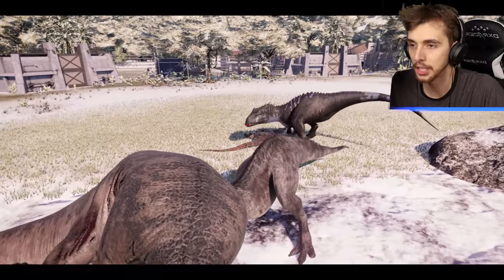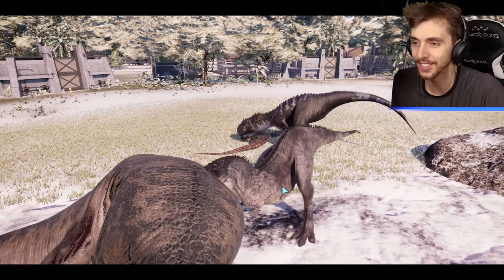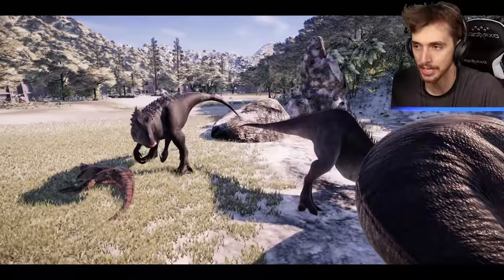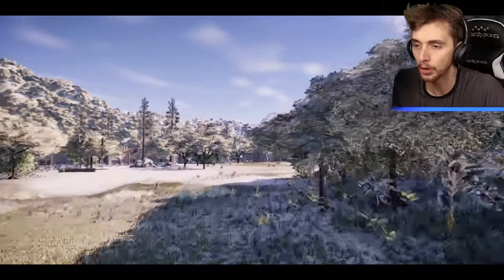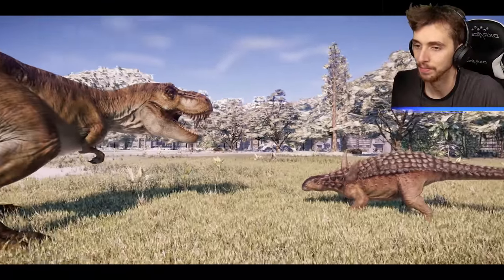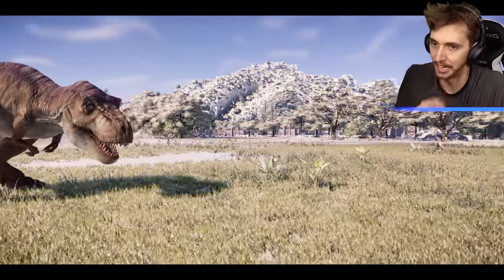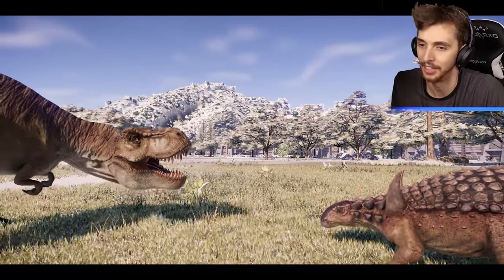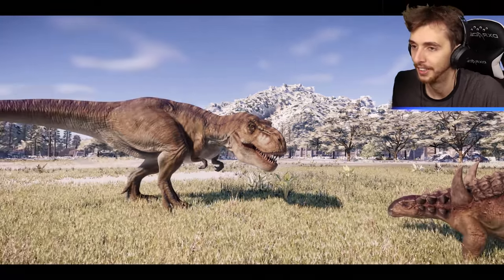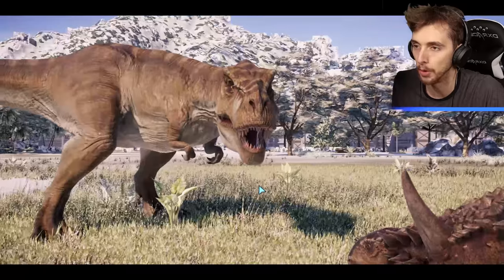Look at that — they're sharing meals! That's a first. Indominus Rex eating Venatosaurus's kill, Venatosaurus eating Indominus Rex's kill — how nice, what a bonding experience! T-Rex taking on Nodosaurus or Polacanthus — either way I think it's definitely dead. One bite and I heard the low health warning. Don't glitch out on me — yes, being a good boy.